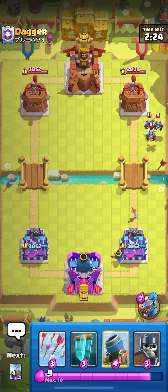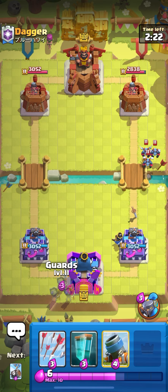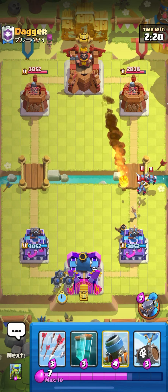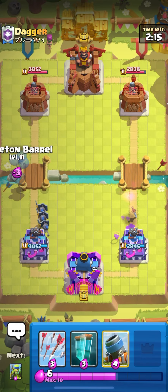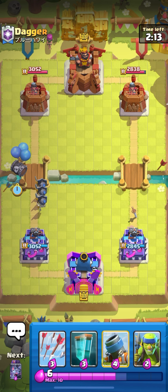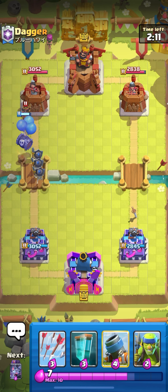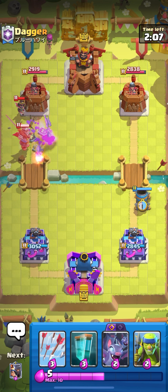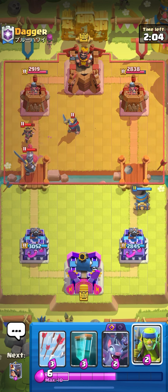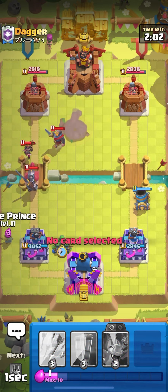Going in when their spells and their counter cards are out of cycle — I'm gonna try to explain all of these. Little prince in the back, he plays fireball, but fireball is not really a direct counter. The direct counters for this deck are actually arrows and poison, so you gotta make sure the opponent's arrows and poison are out of cycle before you play clone, otherwise don't play clone.